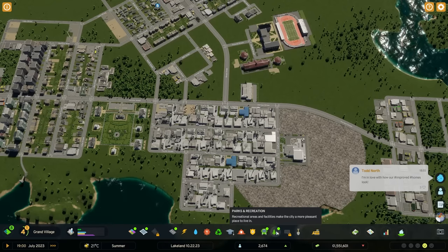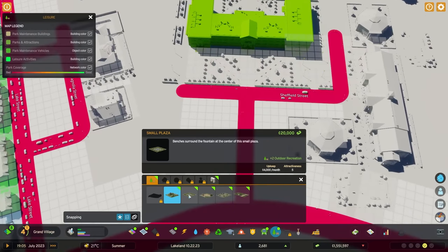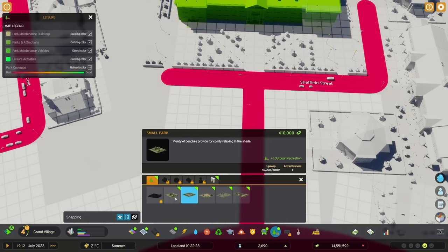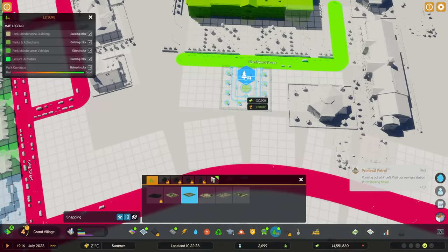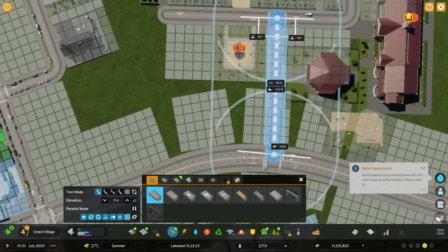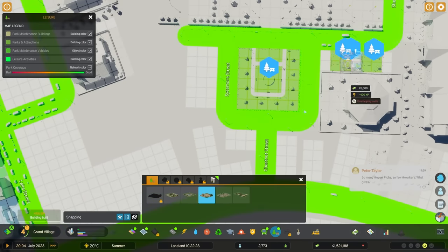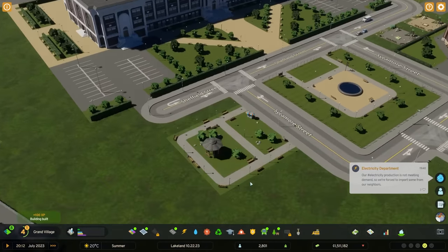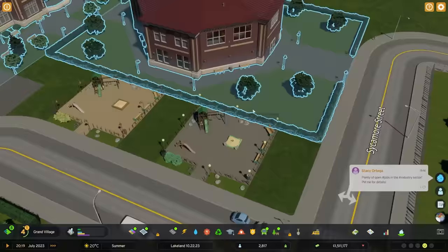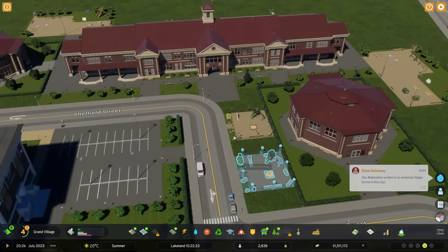Let's check out the other things we've unlocked. We have some parks - a small park. Let's try to add them within our school area. There is a small plaza, a small playground, and a dog park. Let's start with a small plaza - look at that, there it is. Let's build our roads around it. I've added a small park here and playgrounds on this side - they are the same but the color changes, so they don't look too obviously identical.